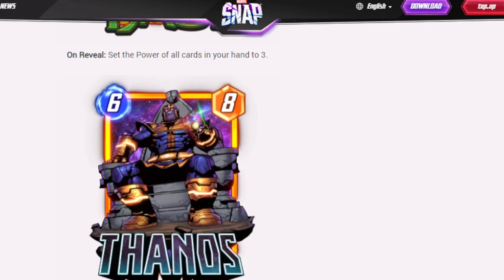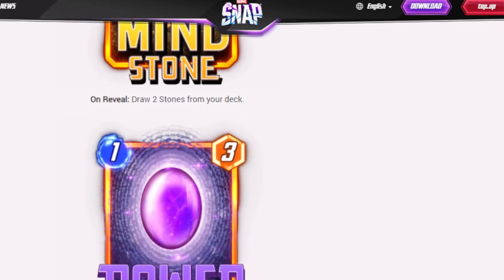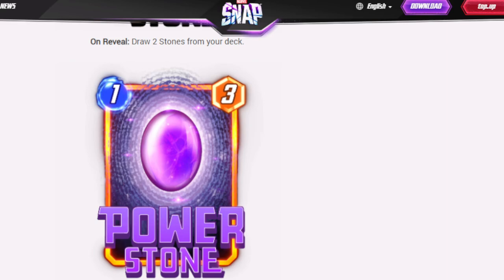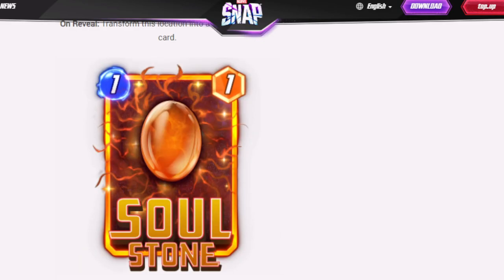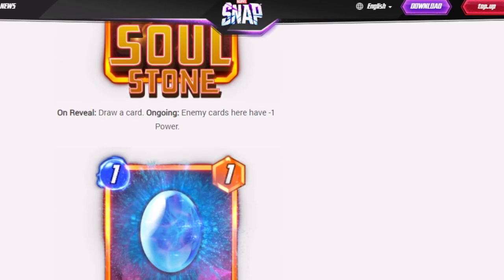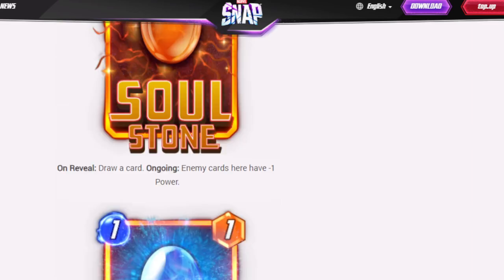Thanos is a 6-drop 8-power — at the start of the game, shuffle six Infinity Stones into your deck. The Mind Stone draws two more stones from your deck. The Power Stone gives Thanos plus 10 power wherever he is if you've played all six stones. The Reality Stone transforms the location into a new one and draws a card. The Soul Stone draws a card and gives enemy cards minus 1 power ongoing. The Space Stone lets you move one card next turn and draws a card. And the Time Stone gives you plus 1 energy next turn and draws a card.